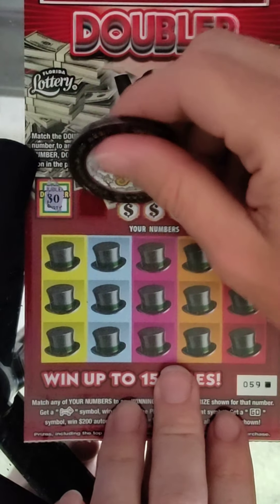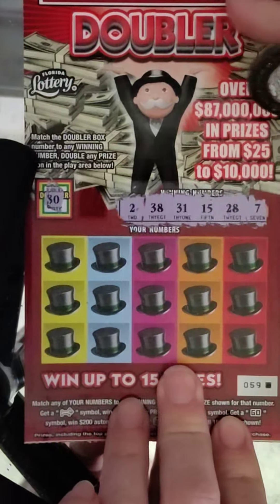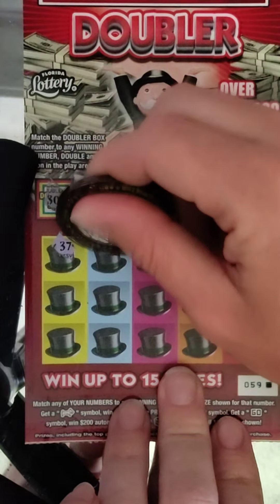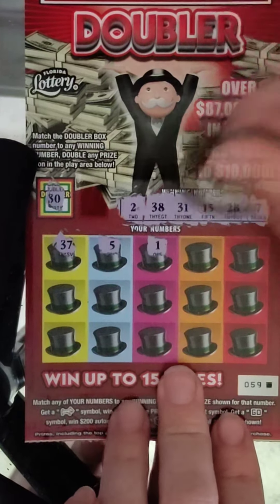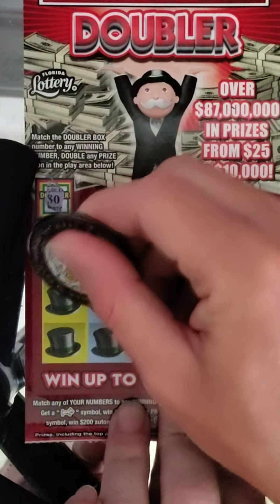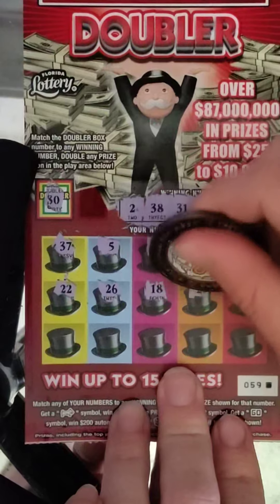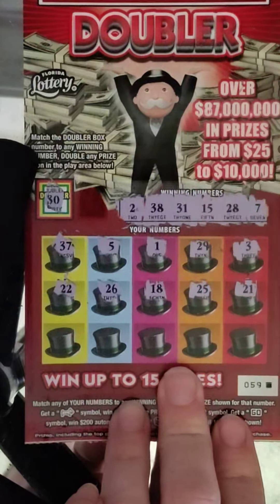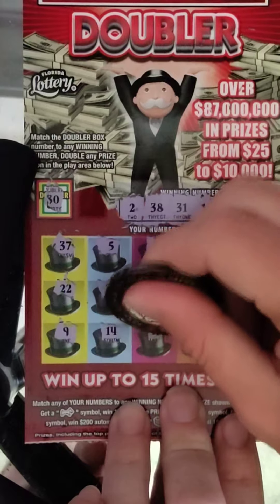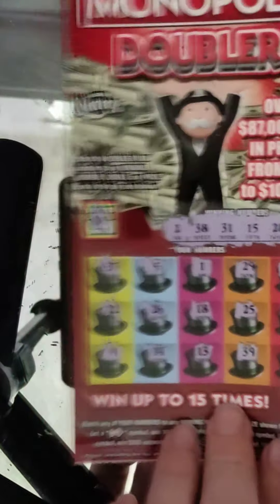Our doubler box is 30. Winning numbers: 2, 38, 31, 15, 28, and 7. No doubler. Numbers: 37, 5, 1, 29, 3, 22, 26, 18, 25, 21, 9, 14, 13, 39, and 10. Nothing on ticket 59.